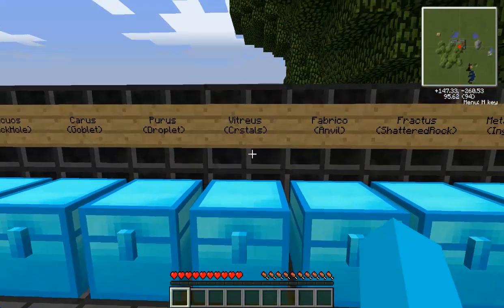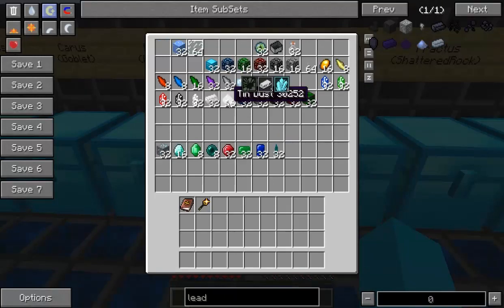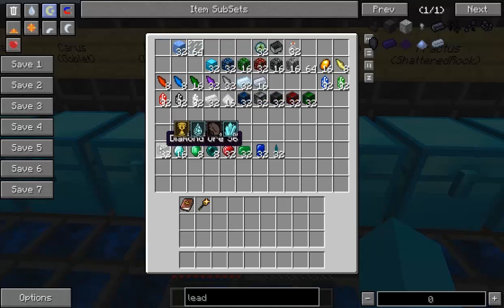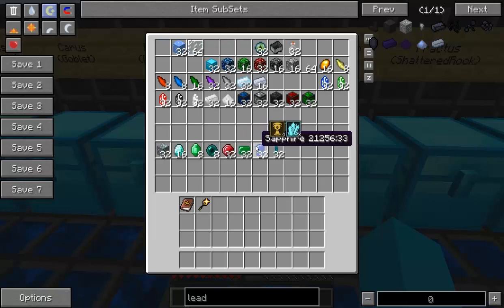Moving on to Vitreous now, which is crystals — and I've totally spelt crystals wrong, I apologise. The aspect looks like the symbol on the far right. That one has 2 of that particular one. Diamond R has 10, diamond itself has 12, emeralds have 10 — they're quite common in extreme hills biomes. I've come across loads of them there, but they don't exist in any other biome. Enderpearls also have them for 4, and then you've got rubies, sapphires and so on — that's worth 8.